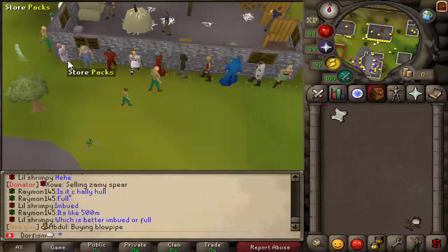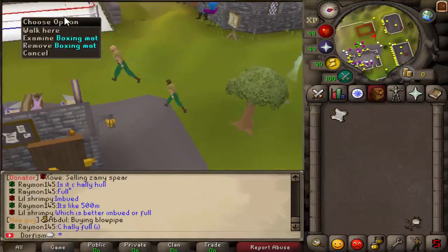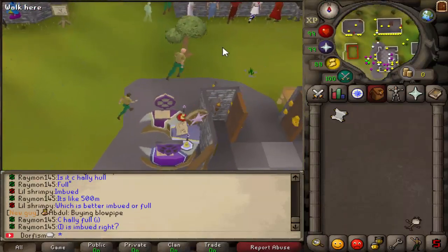As you can see they have a ton of stores just a little bit north of the bank. They even have a boxing arena over to the west of it as well, which I'll eventually have to figure out how to get in there and maybe box out some other players.